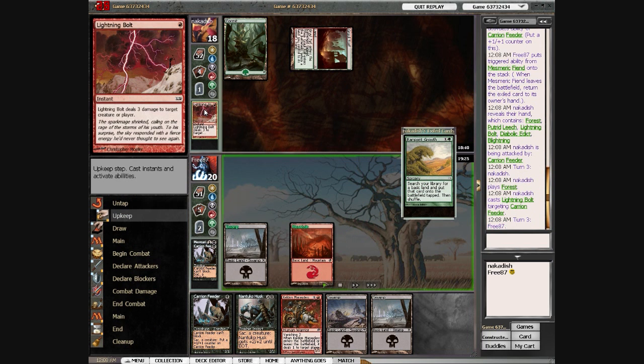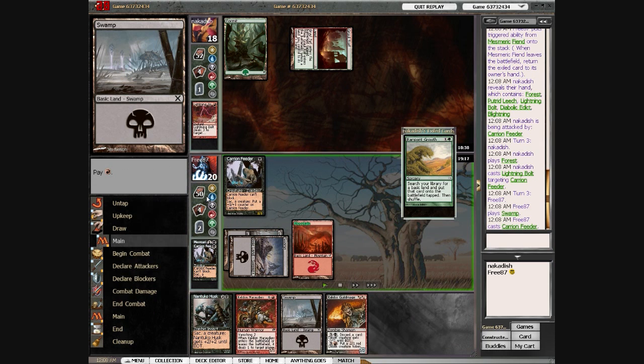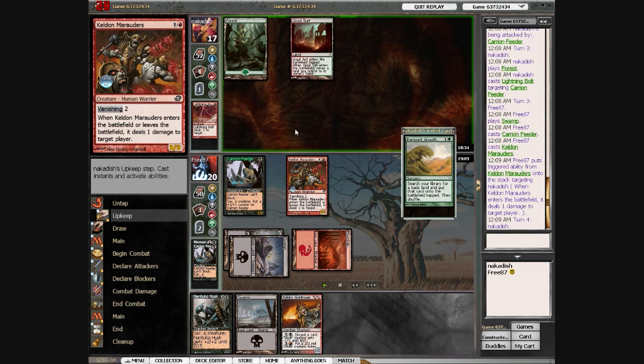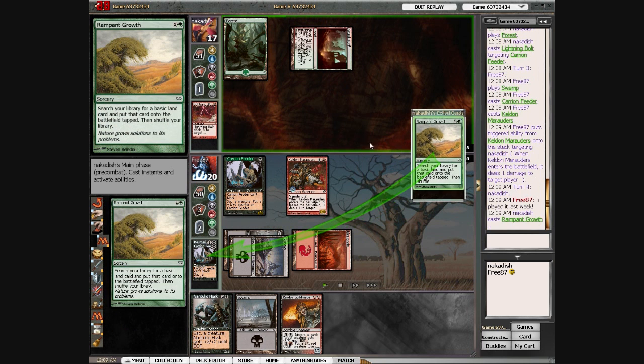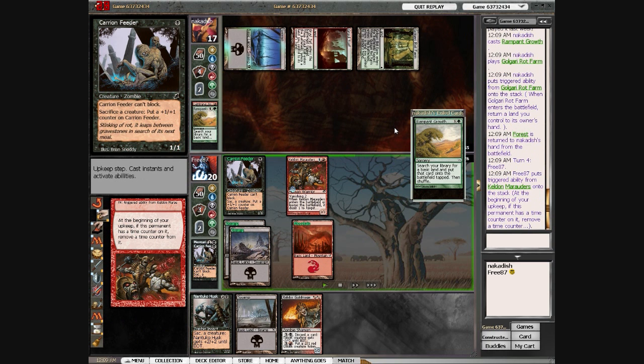He plays Lightning Bolt to kill the Carrion Feeder. He's worried about something — I don't think that was the best play. I play my own Carrion Feeder and Keldon Marauder just to get him down a bit lower in life.